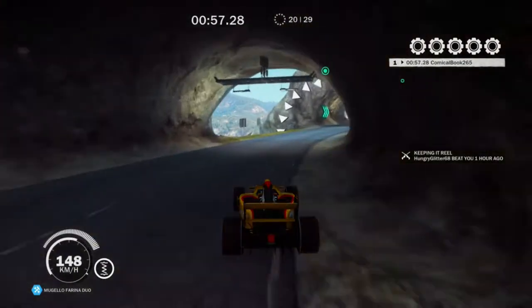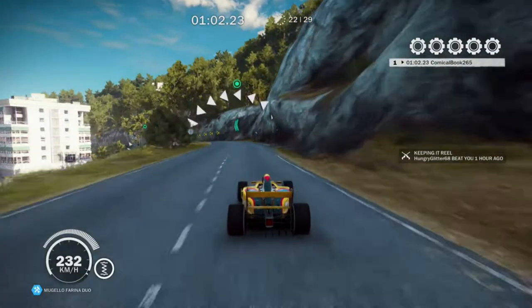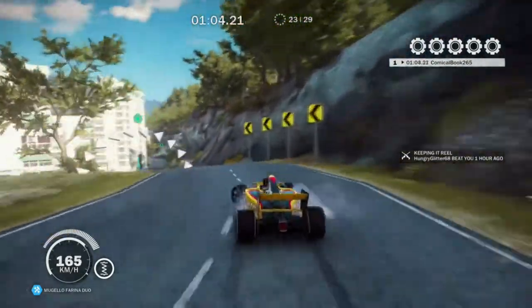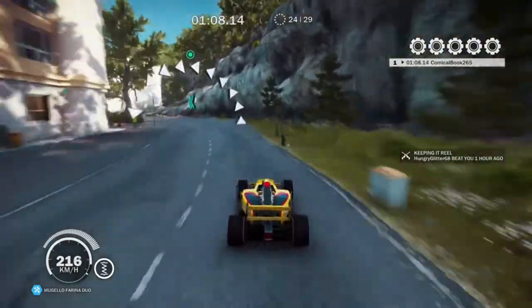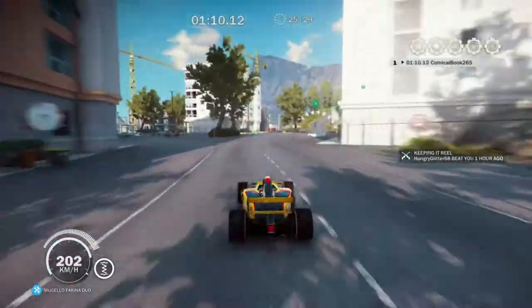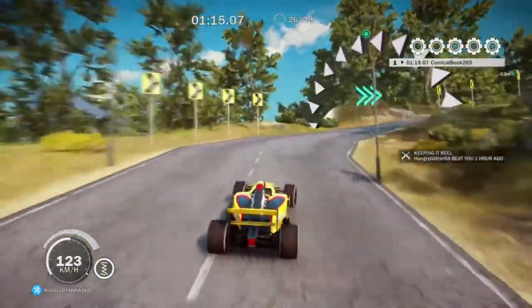As we go through the tunnels towards the finish line, just ease back on the speed a bit once you get close to here because it's really easy to fly right off the track. As we close in on the finish line there's going to be one more really tight corner at the top of this hill — just make sure you slow down completely for that.